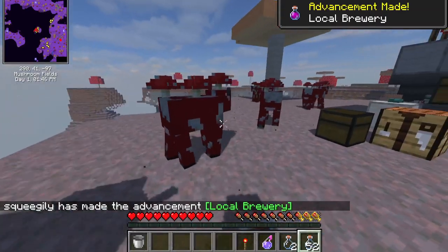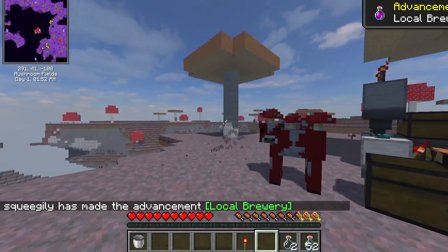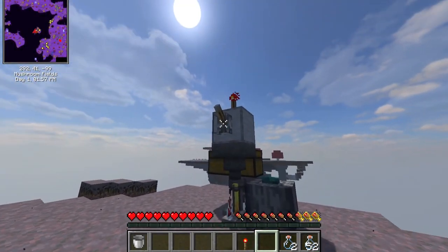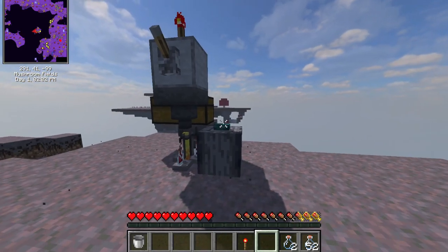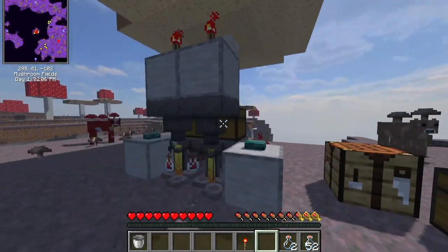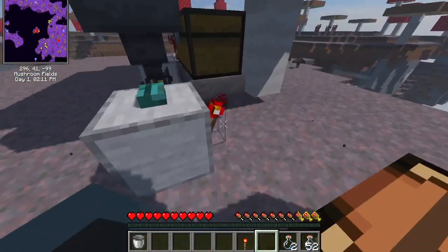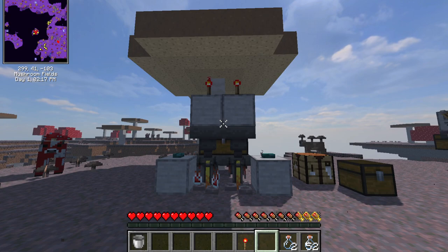There we go, just finished. You queued that at the start of the video, and now they're working. It's that simple, it's that easy to use. You just load your ingredients up, pull the lever, hit the button to add water. Very easy, very cheap, very early game. It needs two to four pieces of redstone. It just cannot be beat. I hope you all enjoyed this.